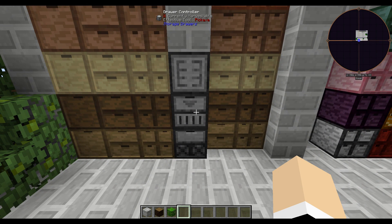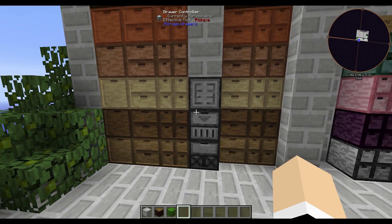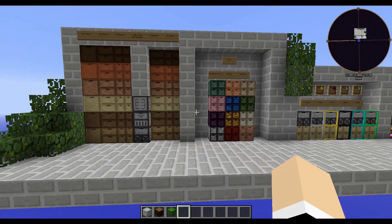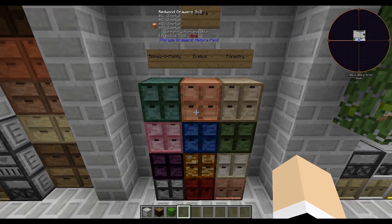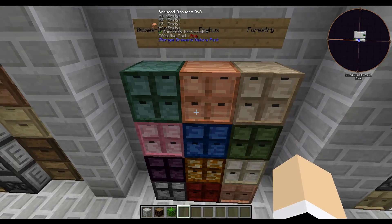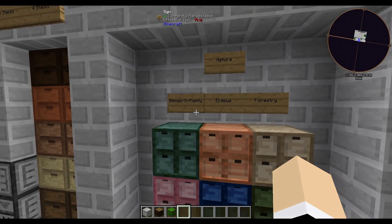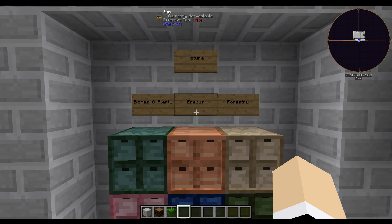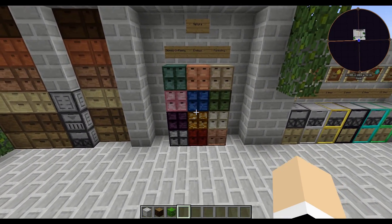There are plugins that let you use wood from different mods. This is the Natura set; there are also sets for Biomes O' Plenty, Erebus, and Forestry. So you can use different colors and kinds of wood in your base.